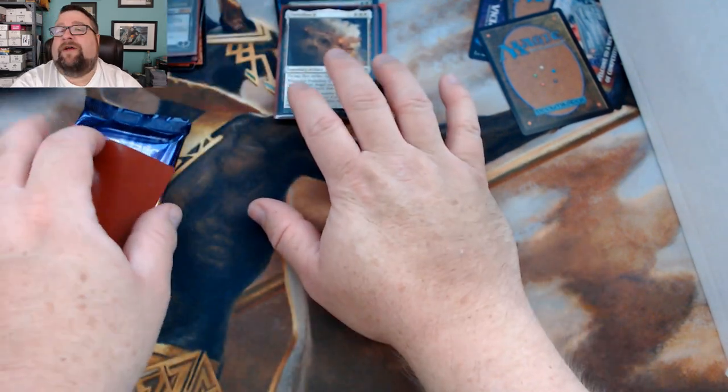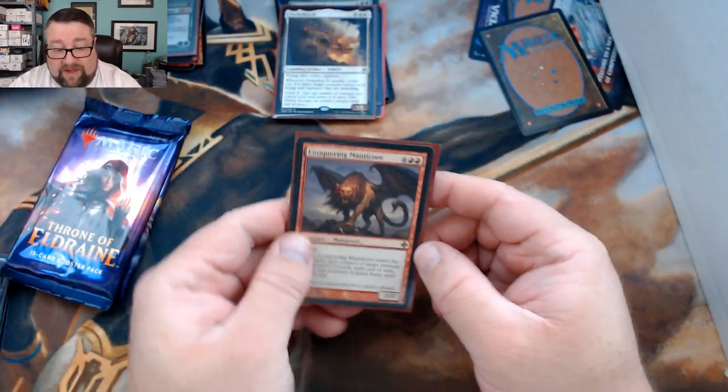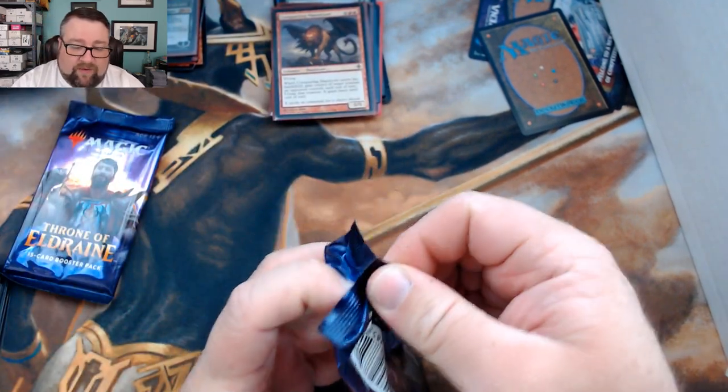First rare is Parhelion II — if you can get that card to stick it's so good. Second rare is a Conquering Manticore. Let's go ahead and see what's in the booster packs.